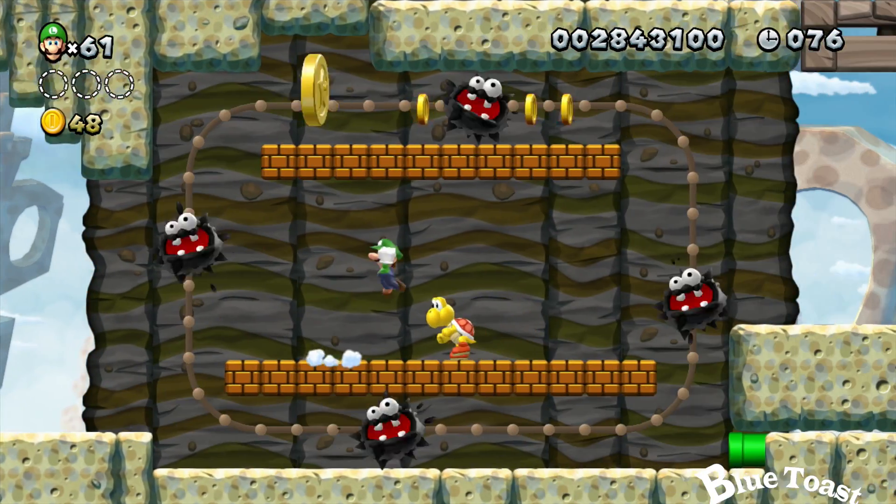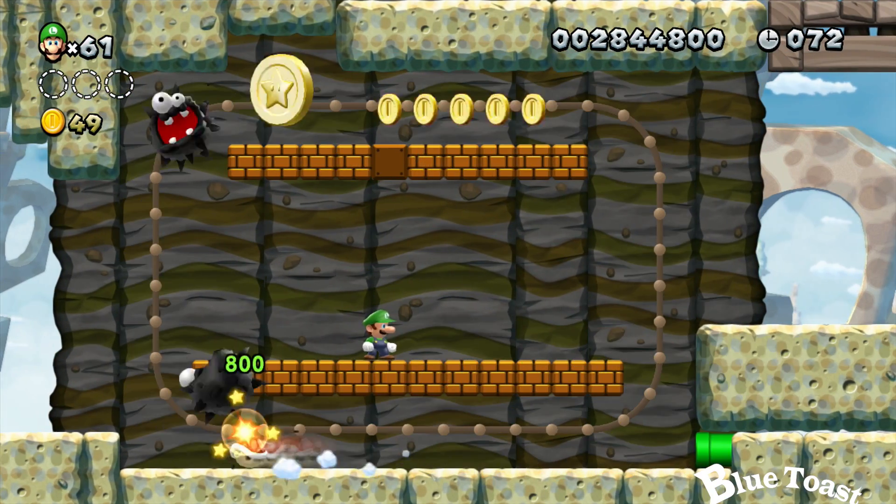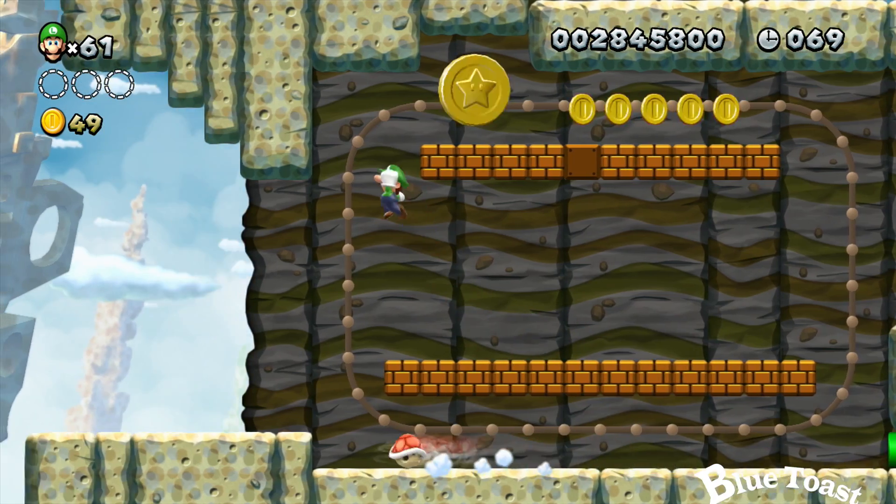The first coin is located next to these spinning fuzzies. Throw that Koopa shell, kill all of them, and safely grab your coin.